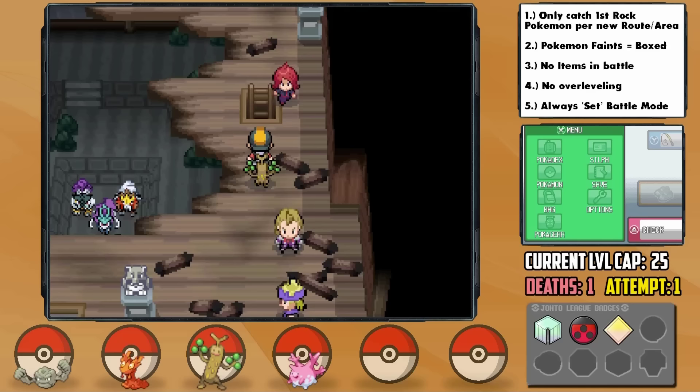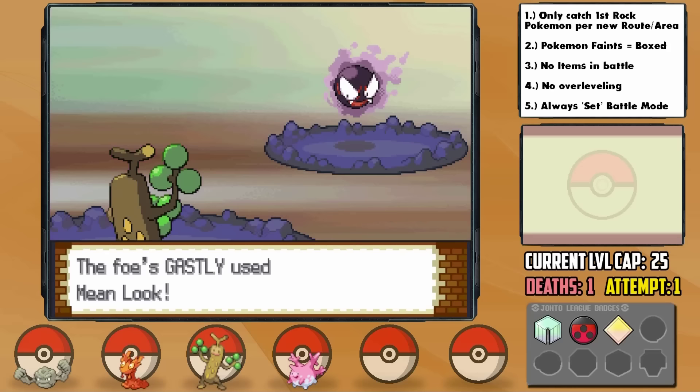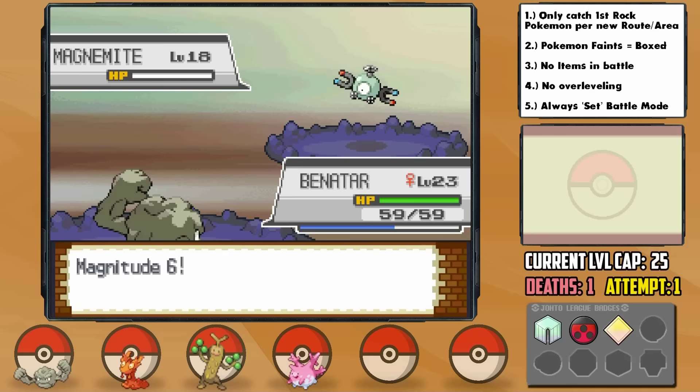Silver leads with Gastly and I send out Adler. He hits us with Confuse right off the bat, but Adler makes it through to hit it with Rock Throw, surviving in the red. After a Mean Look, we snap out and take it down. In comes Croconaw, and now we have an answer as I switch into Hammet. With a combination of Surf, Rock Blast, and Recover, Hammet absolutely walls him and takes him down with only a third damage taken. From there, Magnemite is handled by switching into Benatar with Magnitude, and Zubat goes down to Rock Throw. Amazing stuff.